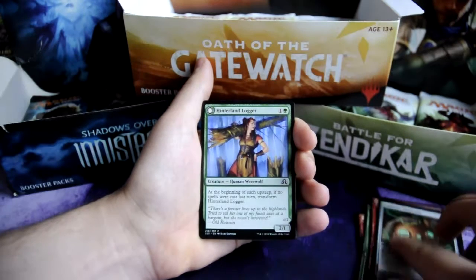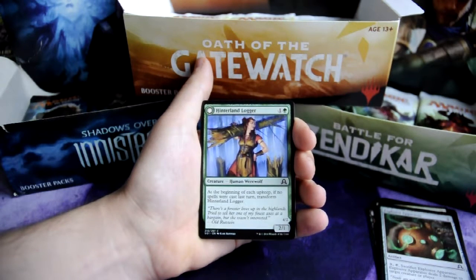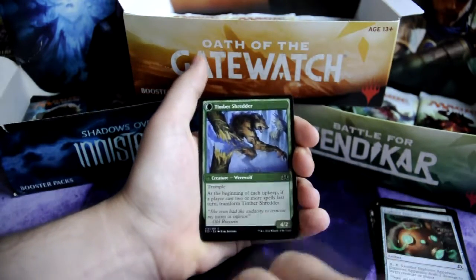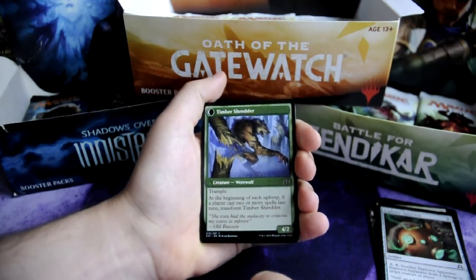Our flip card is Hinterland Logger for 1 and 1 green, human werewolf 2-1 creature. At the beginning of each upkeep, if no spells were cast last turn, transform Hinterland Logger. It transforms into Timber Shredder, a 4-2 werewolf with Trample.